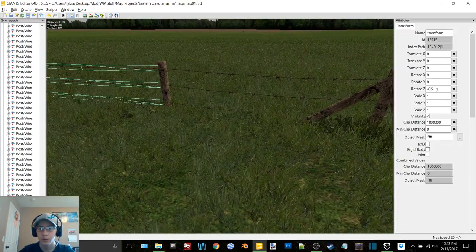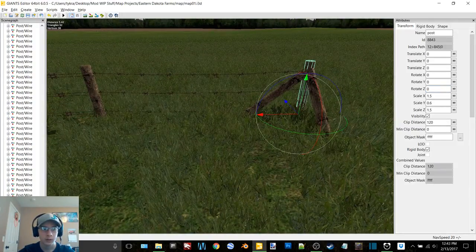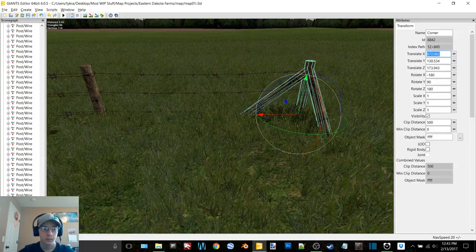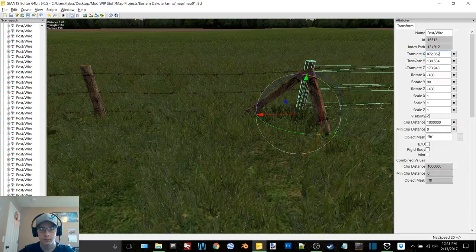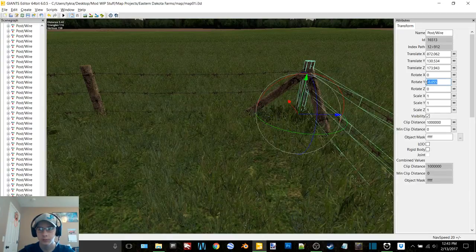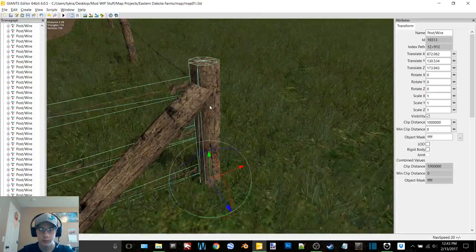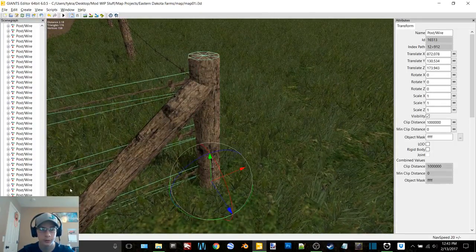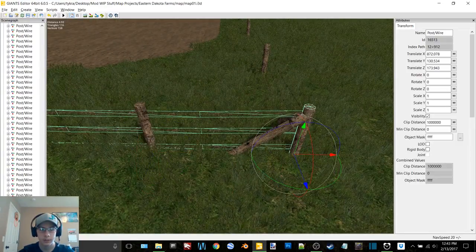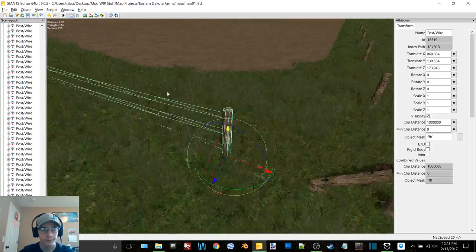Let's make sure these are zeroed. I'll select this to get it aligned, turn it this way, make sure everything is lined up — it should be duplicated. We'll delete the post because we only need one, and then away we go.